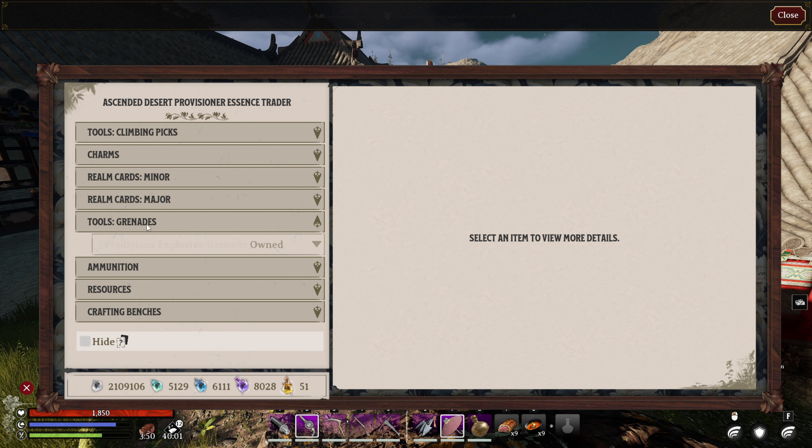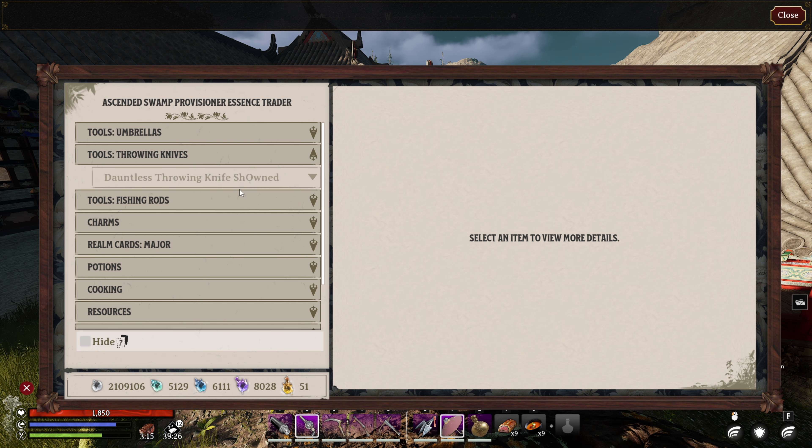Moving down the list, if you want the Prodigious Explosive Grenades, you can get that in the Ascended Desert Provisioner. And lastly, the Dauntless Throwing Knives are in the Ascended Swamp Provisioner.